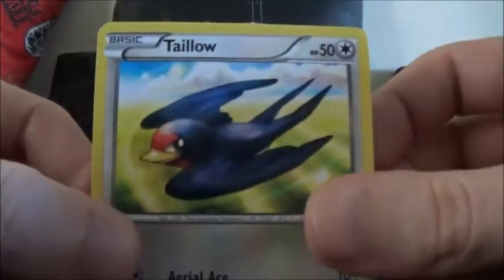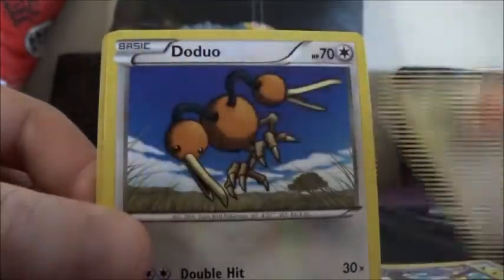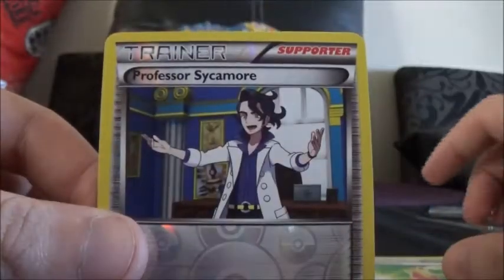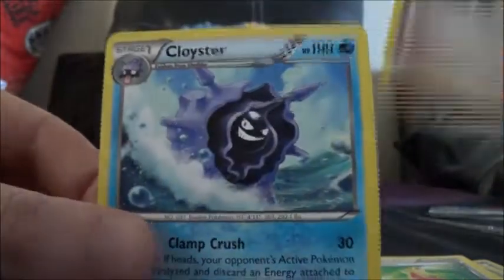So here we've got Taillow, Ekans, Lillipup, Doduo, Slugma, Shauna Trainer, Illumise, a Super Potion Trainer, Professor Sycamore Reverse, and a Clawitzer Rare.